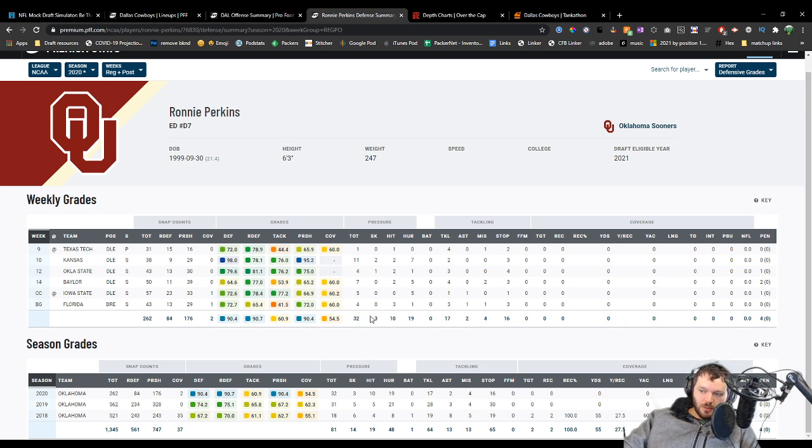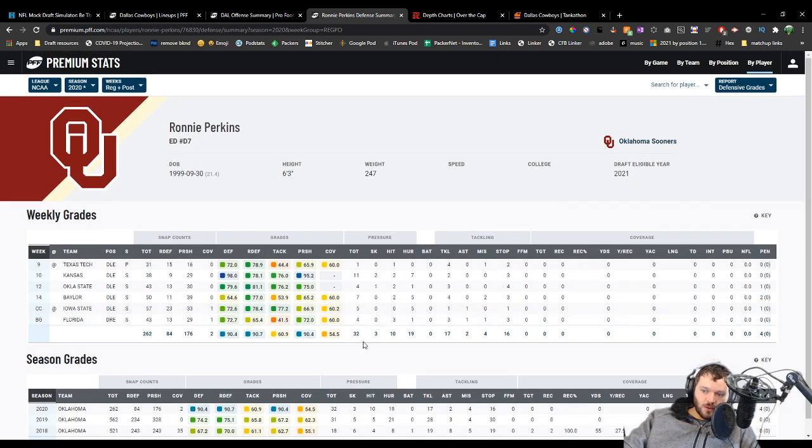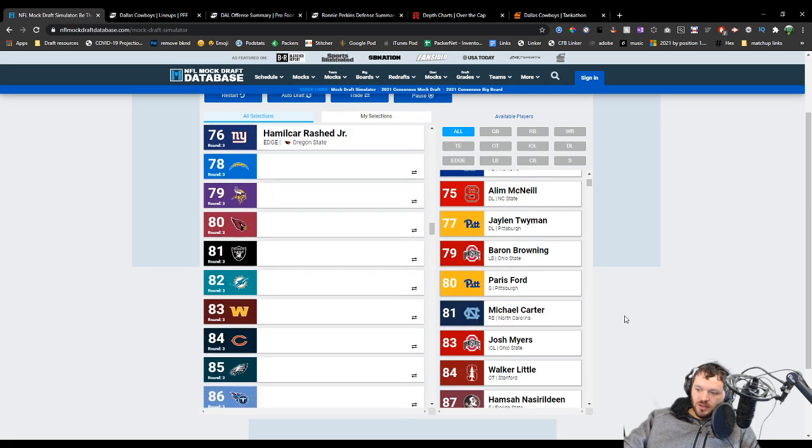A lot of people don't see these pressure numbers — they just see three sacks and think this guy's not that great. Two of them came against Kansas — who cares? He was terrorizing people every single week. Outside of week one, he's getting four pressures a game at least. So yeah, I think we're going to go that route — we're going to take Ronnie Perkins here to get a secondary edge rusher to help out this defense.